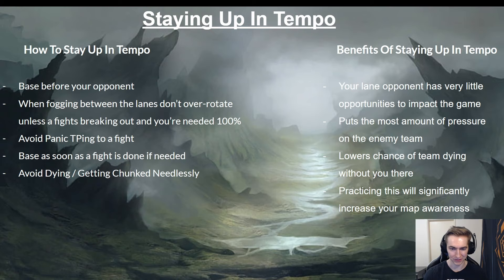Sometimes it is better to stay up in tempo and just base at dragon and let your minions die to tower so you base before your opponent. But if you're winning and dominating you don't want him farming for free — you want him stuck under his tower. The only reason to alleviate pressure is to gain a big advantage like a team fight or breaking towers with a Herald charge, not just over-rotating for a free dragon your team gets without you. Next: avoid panic-TPing to a fight. I see it very often — you see someone engage on your AD carry mid and you instantly TP, but they're just going to get one-shot and the enemy walks it out anyway.